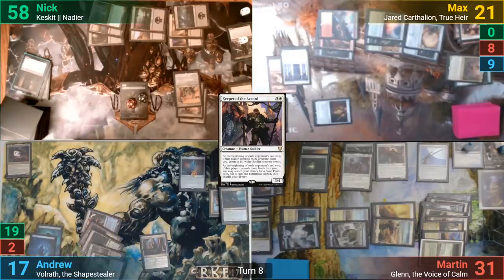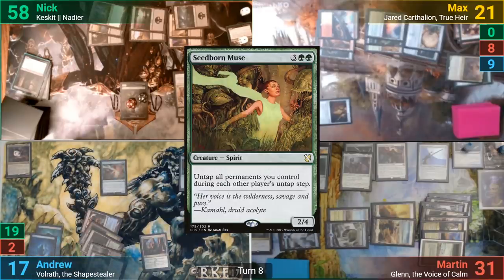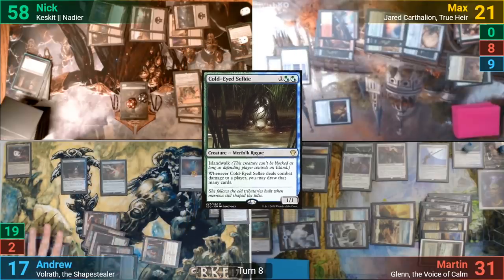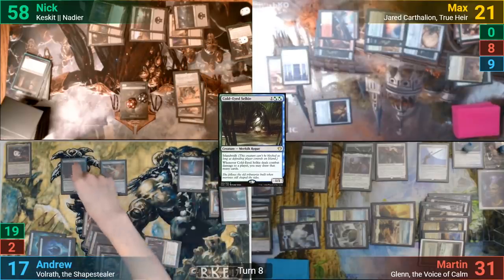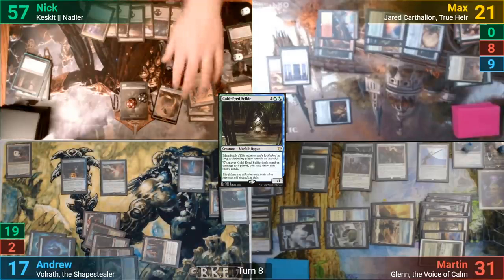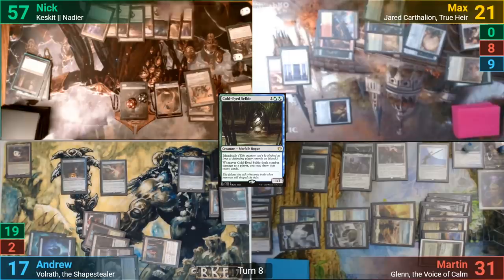I play an Island for turn and tap five for a Seedborn Muse. Cold-Eye Selkie then joins the party, and I move to combat, moving the counters onto the Selkie, then passing turn. Nick untaps, loses one to make a Fairy token, joining his 26 Elf tokens. He plays a Swamp, and I remember to untap with Nick.